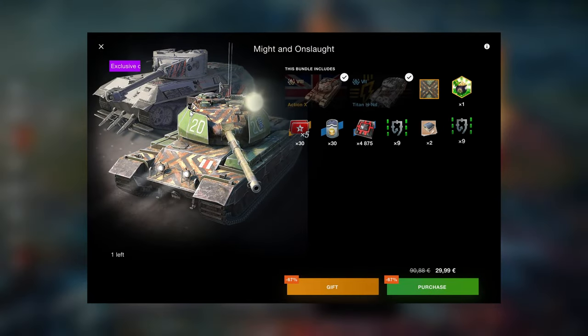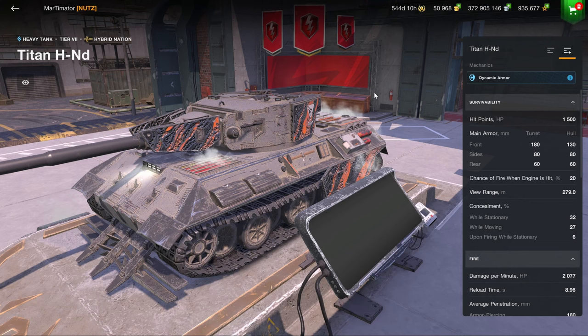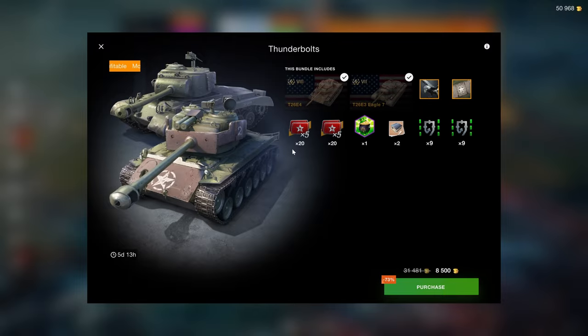Then we have the Action X, which I'll be playing later. The x5s here are unlocked, which adds quite a bit of value. The Titan — you can sell it for gold, that's the only value it has. The Thunderbolts are not really worth thinking about unless you're a tank collector.